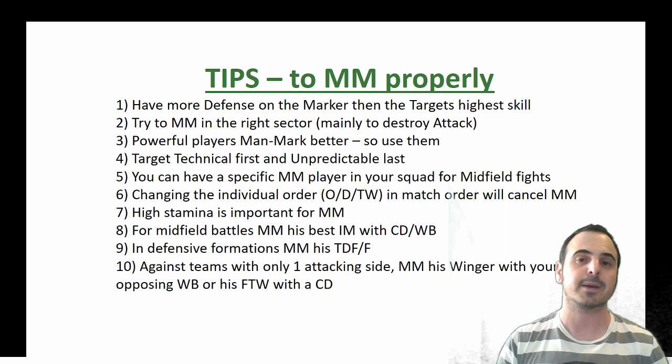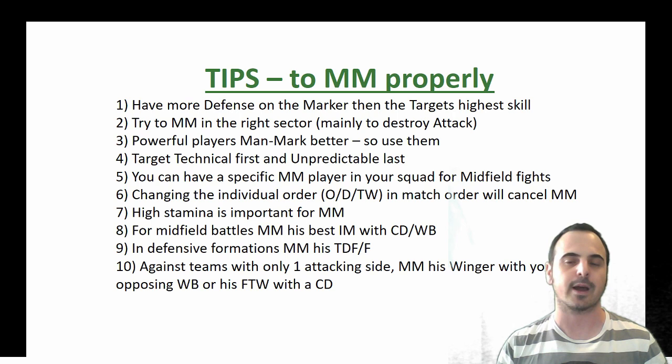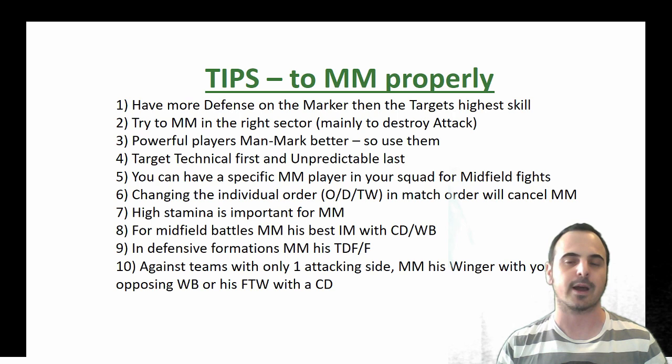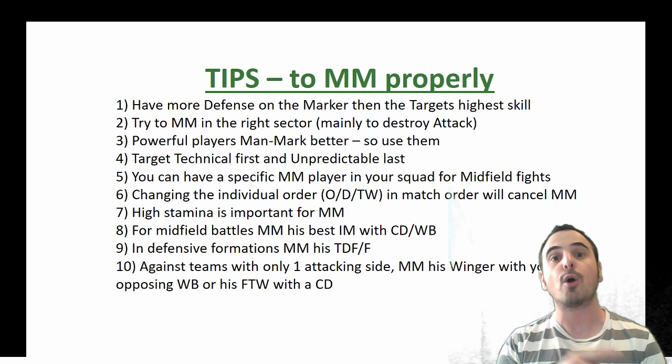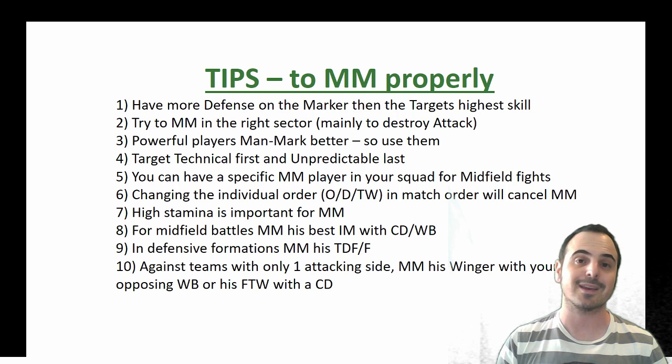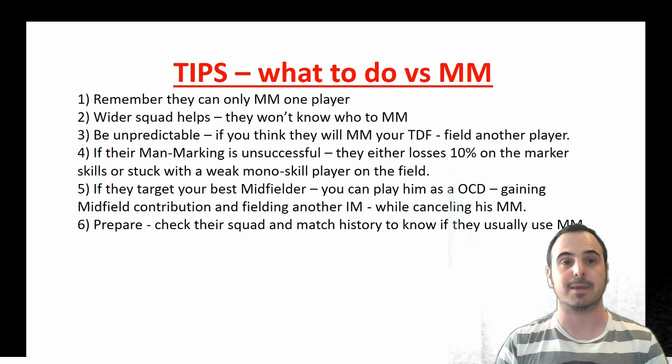For midfield battles, man-mark his best inner midfielder with a center defender or a wingback. In a defensive formation, just man-mark his best attacking contribution — a TDF or normal forward. Against teams using only one strong attacking side, man-mark their best winger with the opposite wingback, or block his forward-winger combination with your center defender. It will destroy that strategy.